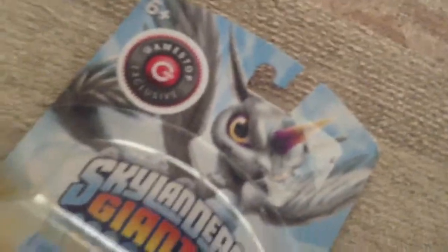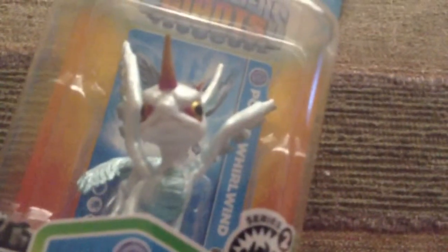And look what we got — we picked up a Polar Whirlwind. There was a light core pot viz there, but we decided to let that pass because the Skylander Boy and Girl Contest is still going on.